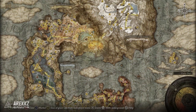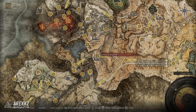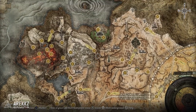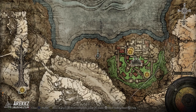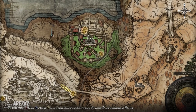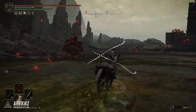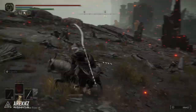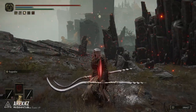If you want to get this one it's actually pretty simple. You will need to have access to the Altus Plateau, so a little bit further into the game, and from there make your way up to the Shaded Castle. If you haven't been there you can run up the path from one of the lower sites of grace. Once there, go to this site of grace and run over to the location I've marked on the map. Doing so will see you ambushed by a hostile enemy — simply kill them and you will get the Rapier.